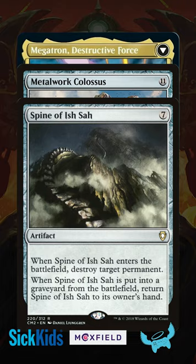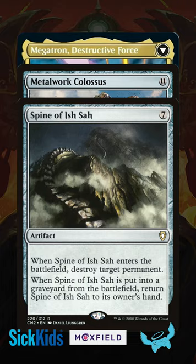But if you are building Megatron, don't forget Forbidden Orchard. You'll need your opponents to have creatures to throw your artifacts at.